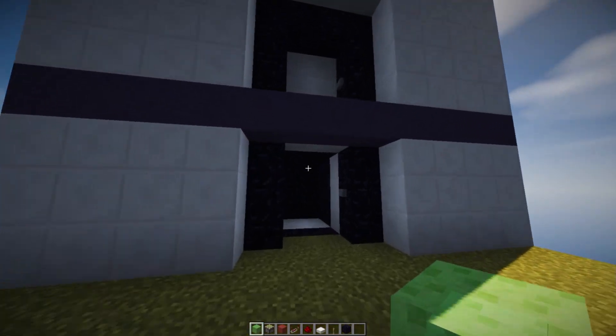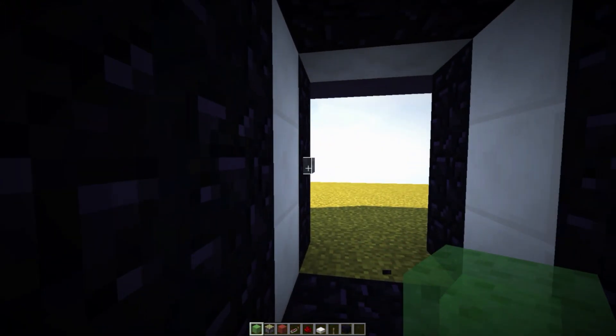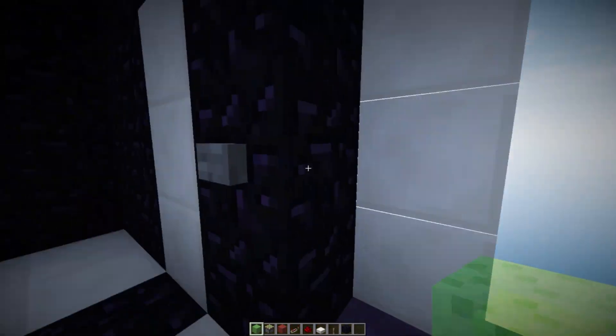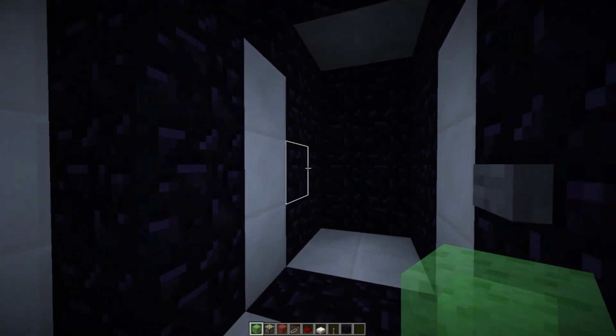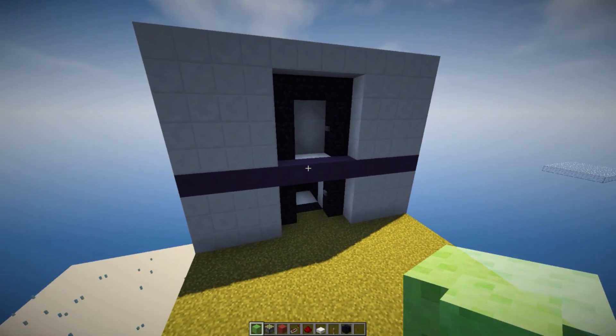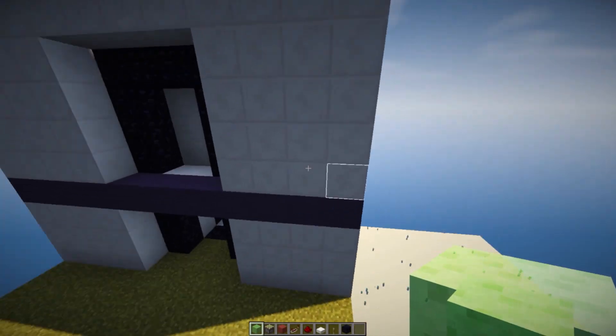Take a look at this guys — it looks so freaking awesome. We can go ahead and walk into our elevator, hit that button, and now we can simply go to the second floor with our doors opening and everything, pretty much very realistic. And yeah, that's how it works guys, and it's quite simple to build.